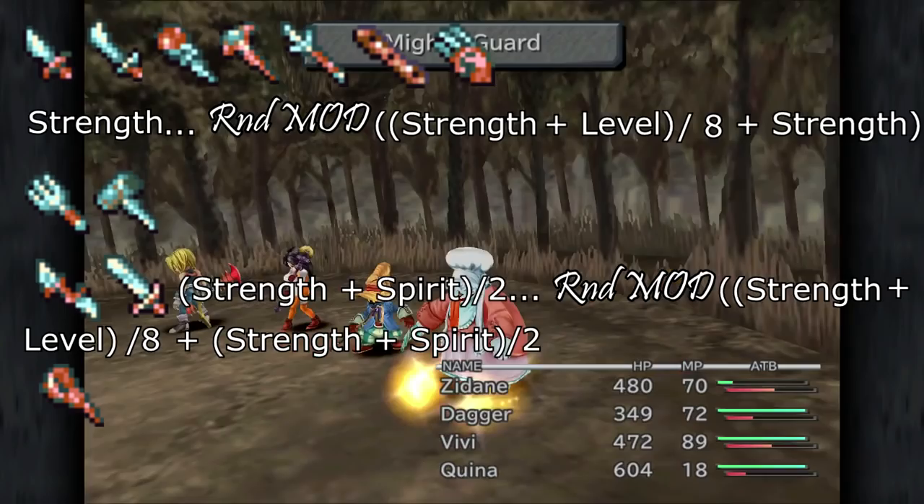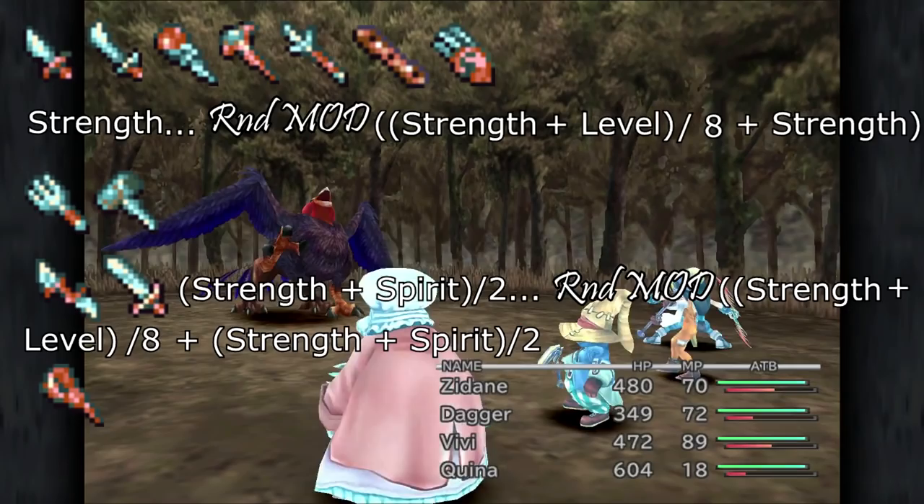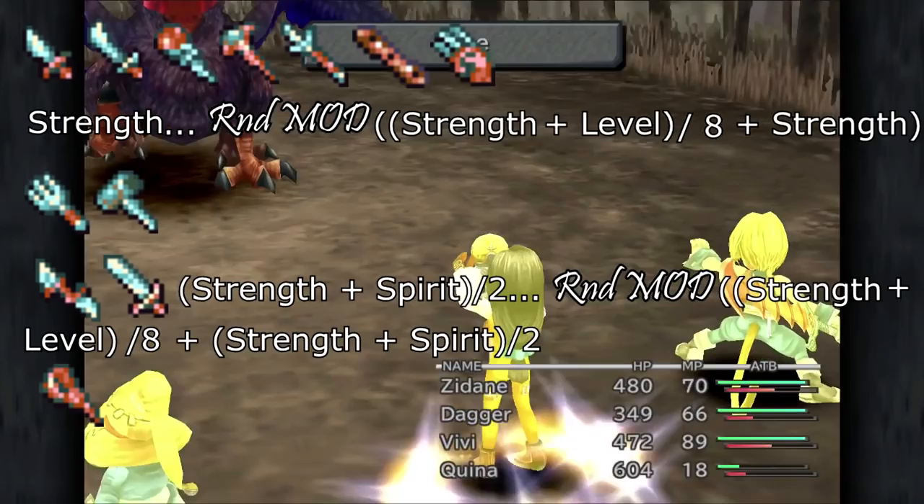So thief and knight swords will never out-damage daggers and regular swords unless there's a big enough gulf in weapon attack. This is why, when the player first acquires the Gladius and Exploda for Zidane around the time they reach the outer continent, the Gladius will generally deal more damage. The difference between the two is a single point of weapon attack that should make the Exploda more powerful, but because of how this formula works, the Exploda needs to be a minimum of 2 points stronger than the Gladius to get a higher minimum and maximum.